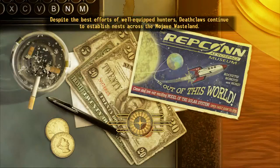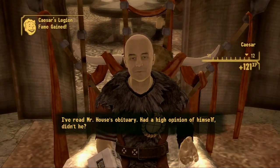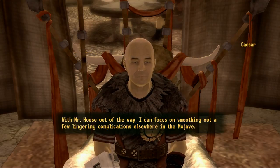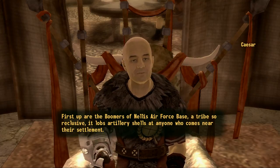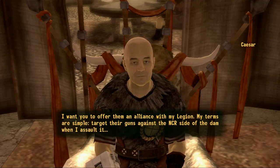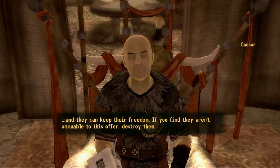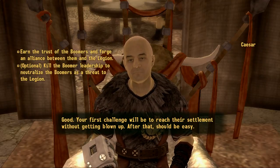Mr. House is dead, buddy. Caesar responds: with Mr. House out of the way, I can focus on smoothing out lingering complications in the Mojave. First up are the Boomers of Nellis Air Force Base — a tribe so reclusive it lobs artillery shells at anyone who comes near. I want you to offer them an alliance, target their guns against the NCR side of the dam when I assault it. And if they aren't amenable, destroy them. Your first challenge will be to reach their settlement without getting blown up.